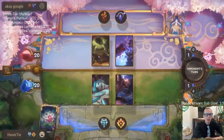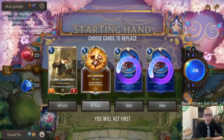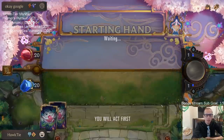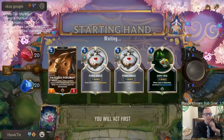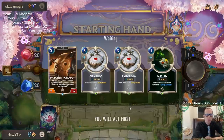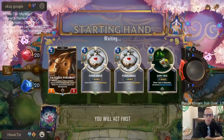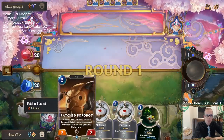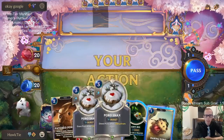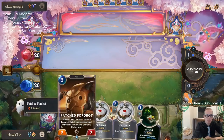This matchup looks like elusives are going to be very important because they have some really good blockers we don't want to trade into. We need the elusives in this game. Mulliganing our opening hand — none of those looked great. We have a couple of poro snacks and a patch poro, and now it's lifesteal. We don't need lifesteal; hoping we get elusive.